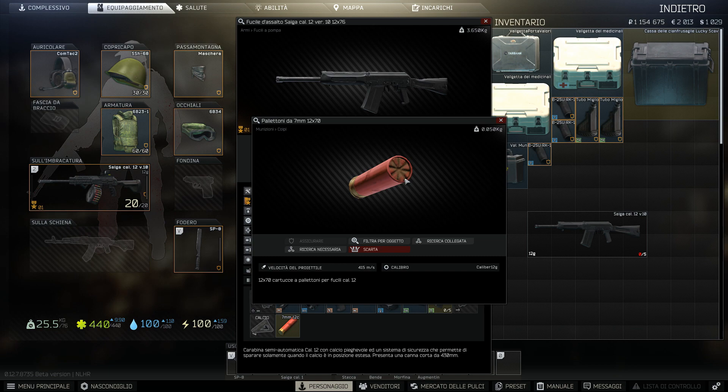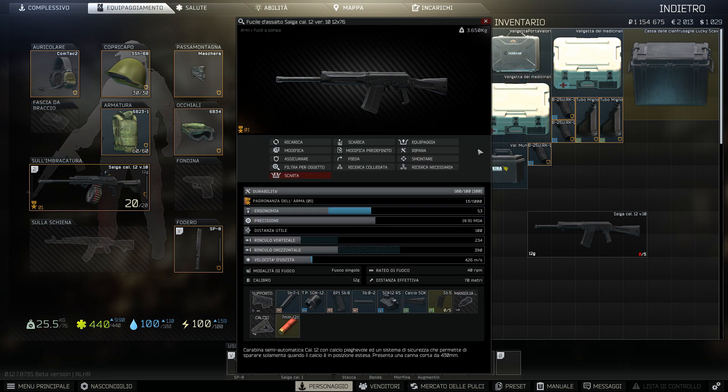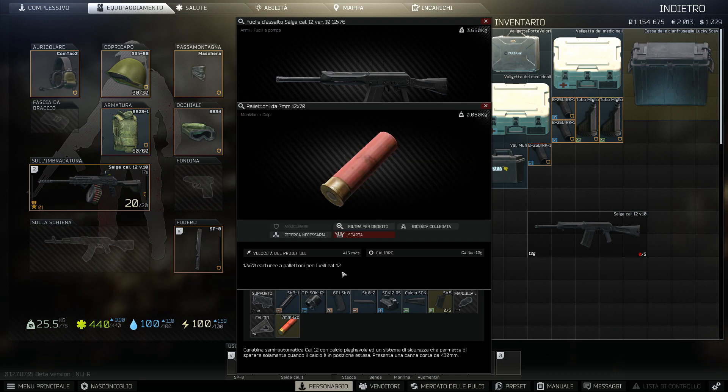È l'unica cosa del gioco fatta veramente bene, bisogna dire. Tornando a noi ragazzi, una volta che avete comprato un'arma, la potrete esaminare. In questo caso il Saiga, che è l'arma che io uso un po' di più, può sparare solo a colpo singolo, quindi è semi-automatica. Sparare a raffica dipende da quanto rapidamente vado a premere il tasto sinistro del mouse. Poi mi dice il calibro: calibro 12G, quindi calibro 12.